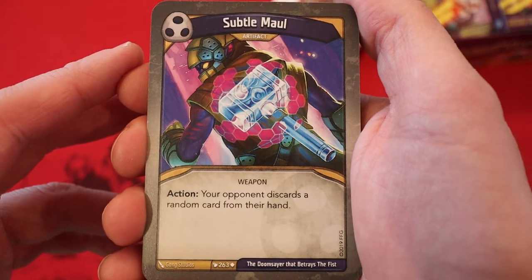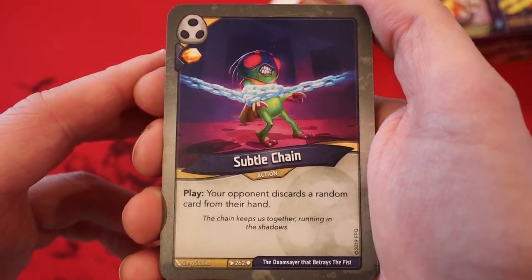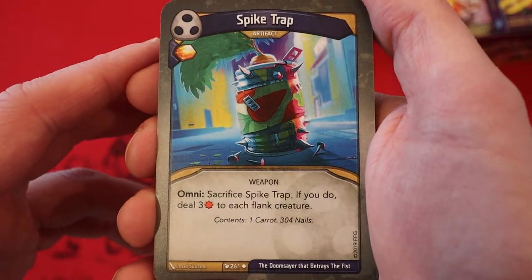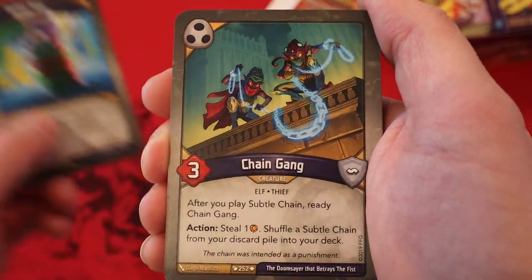Subtle Mole — it's an artifact. Action: your opponent discards a random card from their hand. Subtle Chain — amber, never play it. Your opponent discards a random card from their hand. Spike Trap — it's an artifact. Amber, never play it. Omni: sacrifice it. If you do, deal three damage to each flank creature.